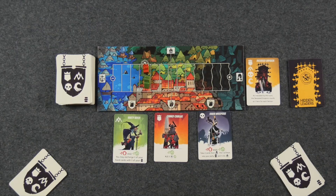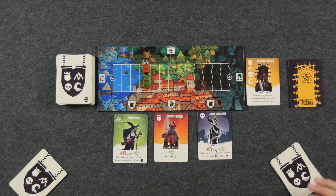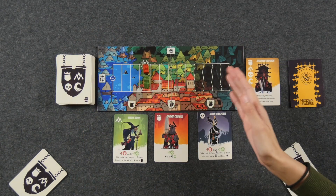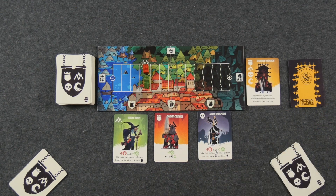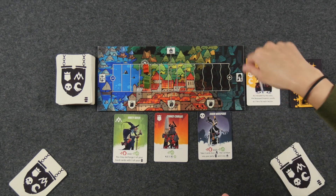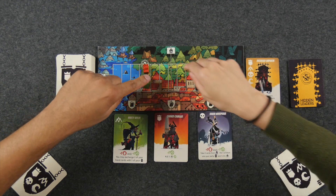Please direct your attention to the center of the table. We are all set up here for a two-player game of Hidden Leaders. In the middle of the board is the main tracker, which we are going to be manipulating to see which of the four factions wins the game. We have the Water People, who are the blue faction, the Undead which is the darker grayish faction, the Empire which is red, and the Tribes which are green.